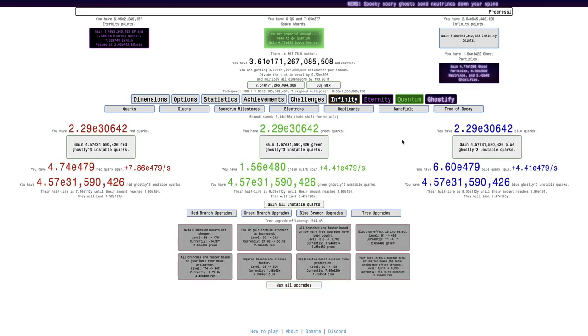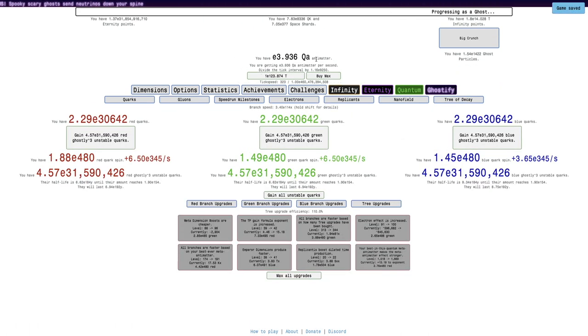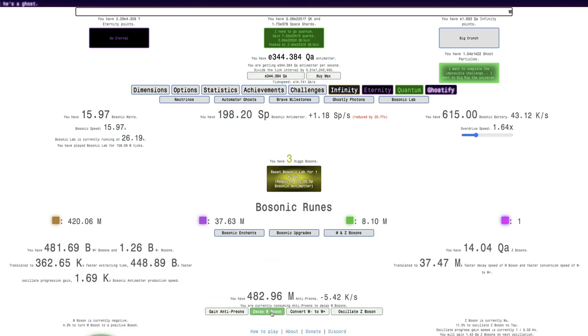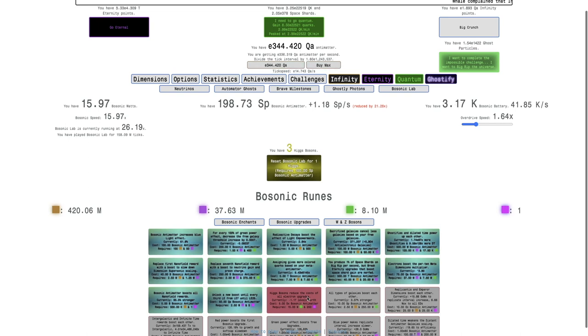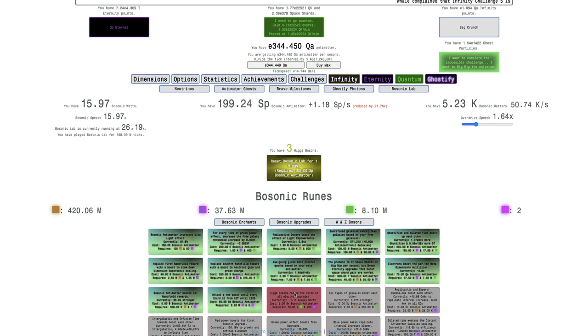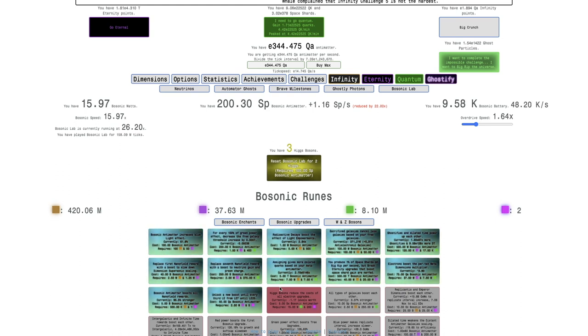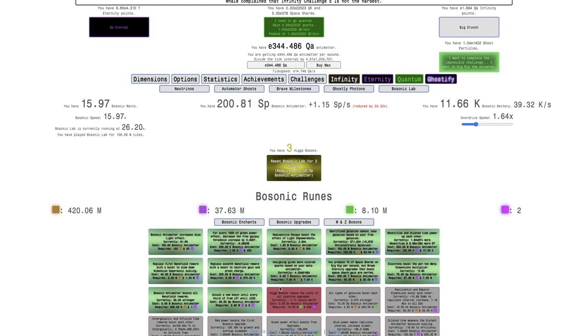I didn't even read what the upgrade was all about — it boosts per 10 meta dimension multiplier. I'm not exactly sure how that affects Big Rip runs, but it does. So 116 rewards, E480 spins, and I think what I want to do at this point is get Ghostly Bosonic Runes going. They're taking about 6 seconds to get. While I could try to get the next upgrade here, I don't think it's all that important because getting two Electron upgrades is pretty weak.